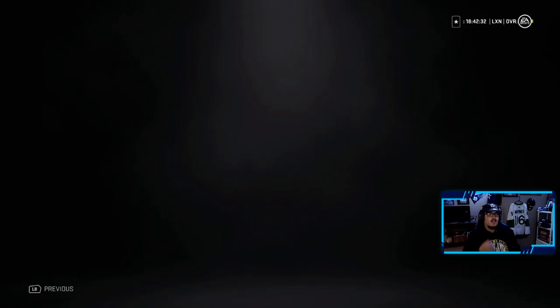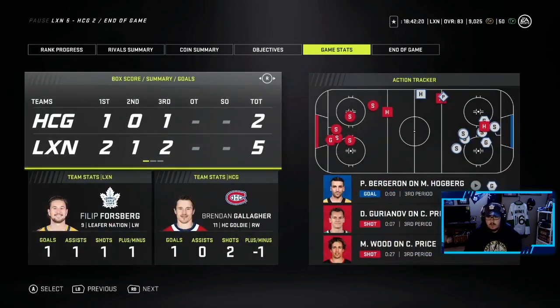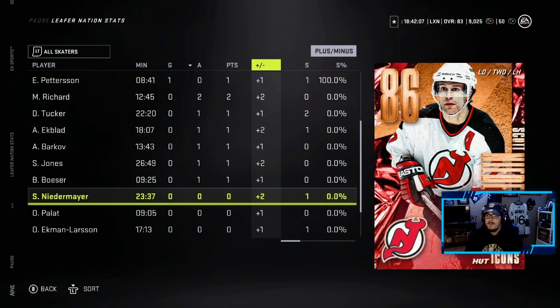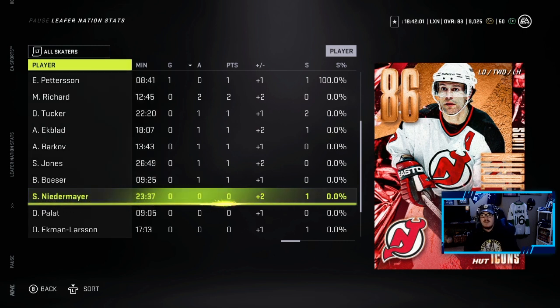That is game. We win 5-2. I don't think Niedermeyer put any points up on the board, but he felt amazing. Let's go look at the stat sheets. He was a plus two. He didn't put up many points — he had a shot on goal. But honestly, big fan of him. He is very, he's a very good skater, very fast. If he gets caught he can get back real quick. When he goes up on the attack, he comes straight back. This Niedermeyer card is definitely worth it. If you get him in the 86 set, I recommend you get him — amazing card.